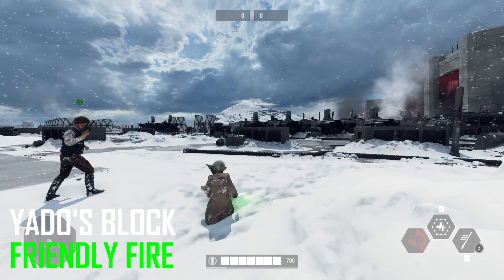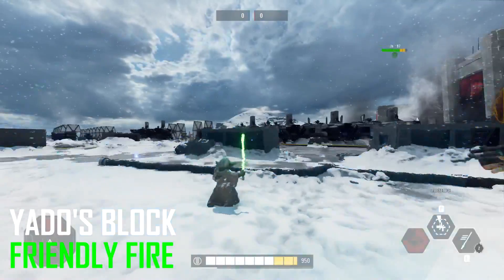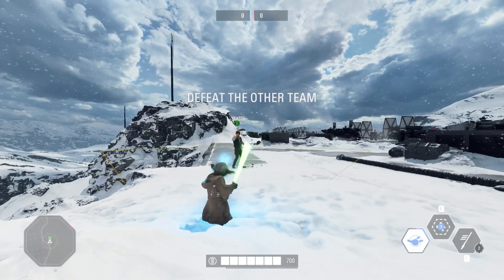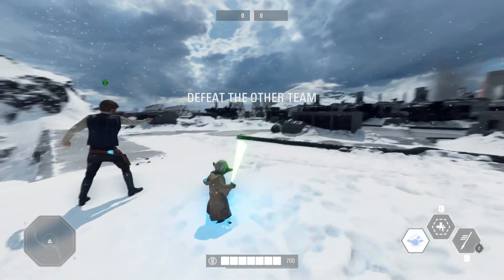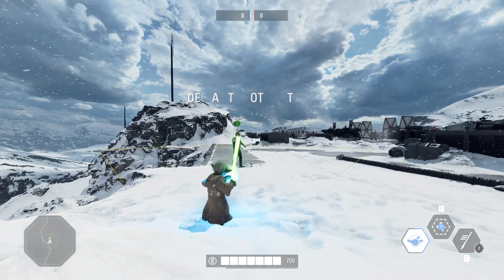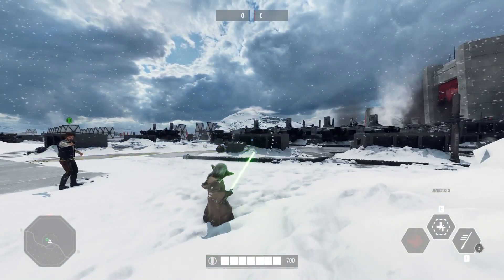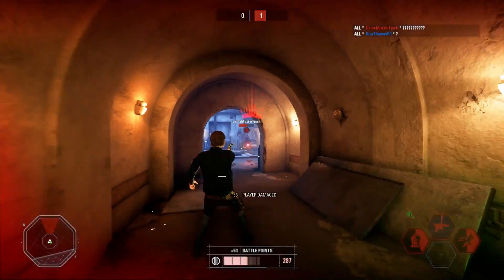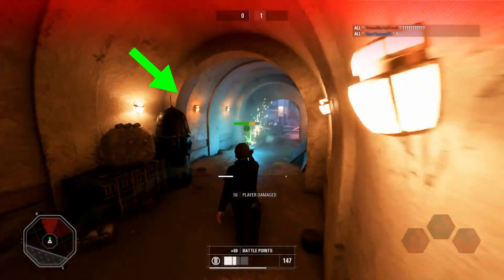You can actually absorb friendly fire — you can have Han Solo shoot you and you will build up that blaster absorption. It's a really quick way to charge up, and a very good tip in hero showdown. I use it quite a lot to get a quick charge up to take down lightsaber heroes that you wouldn't have been able to absorb too easily otherwise. Keep that in mind, it's a very good tip.